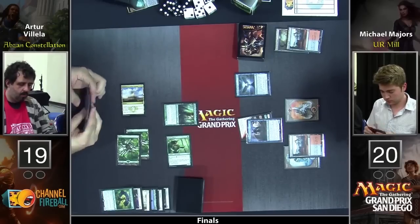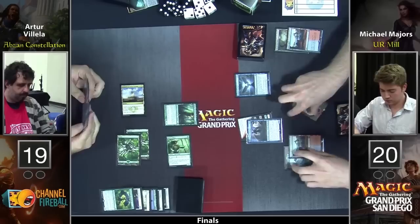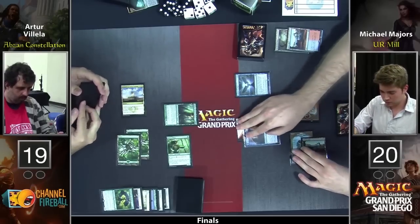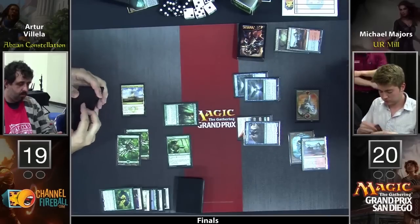And then two more from his draw step. Majors has another Tutelage in hand — he could just play another Tutelage. Didn't see a Banishing Light last turn. This game could be over very quickly. This could be Turbo Mill. Here's another Tutelage.